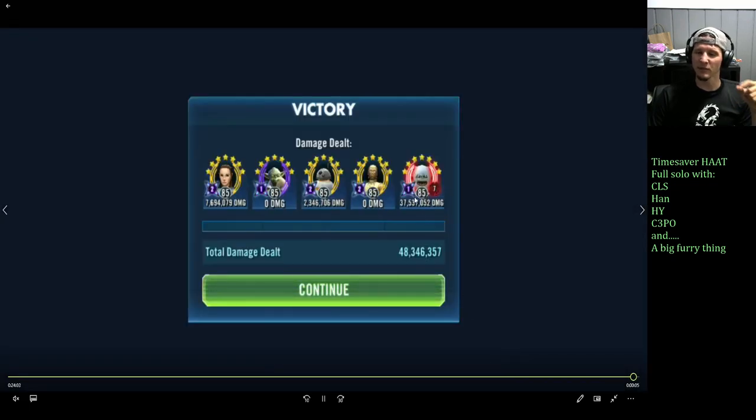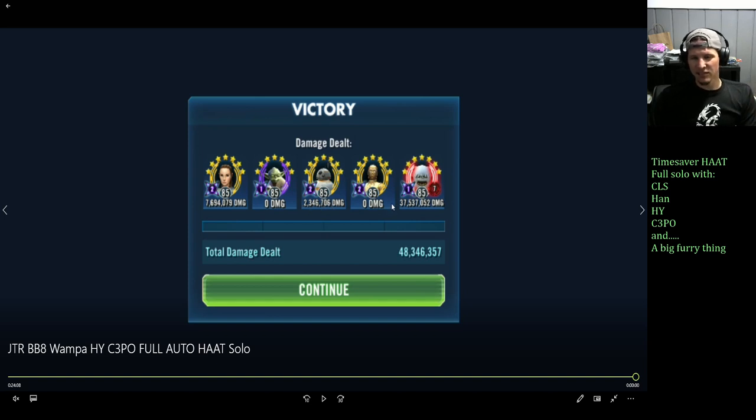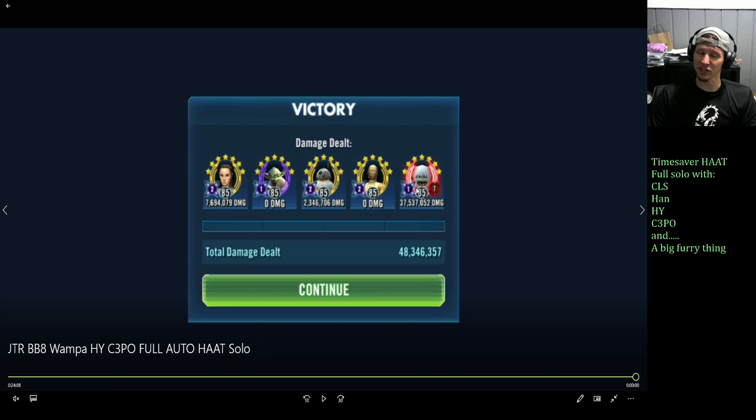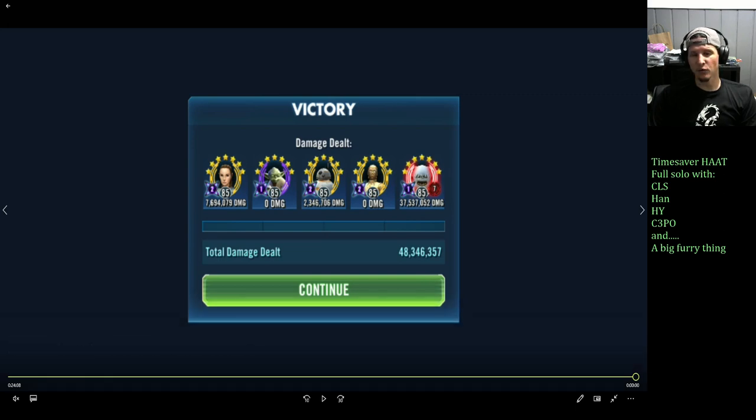Every time I've done this it's been very consistent. Once you get through 50% of Phase 1, you can just throw it on auto. If you have a little less relic on your Wampa, the JTR version is the way to go. You probably need at least a Gear 13 with a few relic levels on Wampa, because the G13 piece made a huge difference in his damage — same for Raid Han. I don't think you can do the CLS version without a relic Raid Han and relic Wampa. Thanks for stopping by — we're going to explore what Watt and Wampa can do together. Hit me with a like, a subscribe, and we'll move on from there!